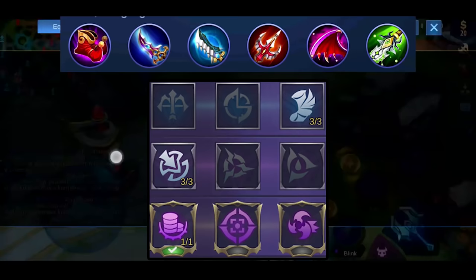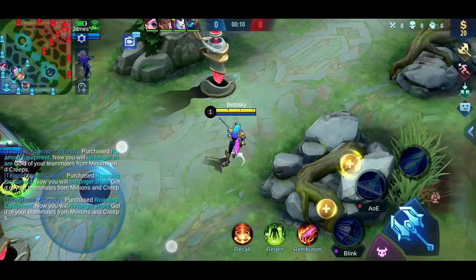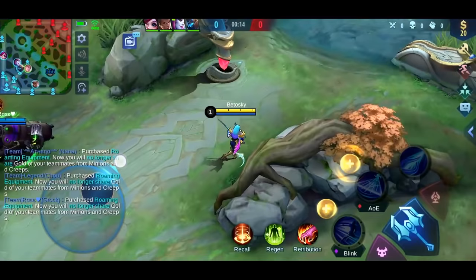This is the emblem and build setup. The spell I recommend is Retribution, but Flicker and Aegis don't seem to be too bad either.